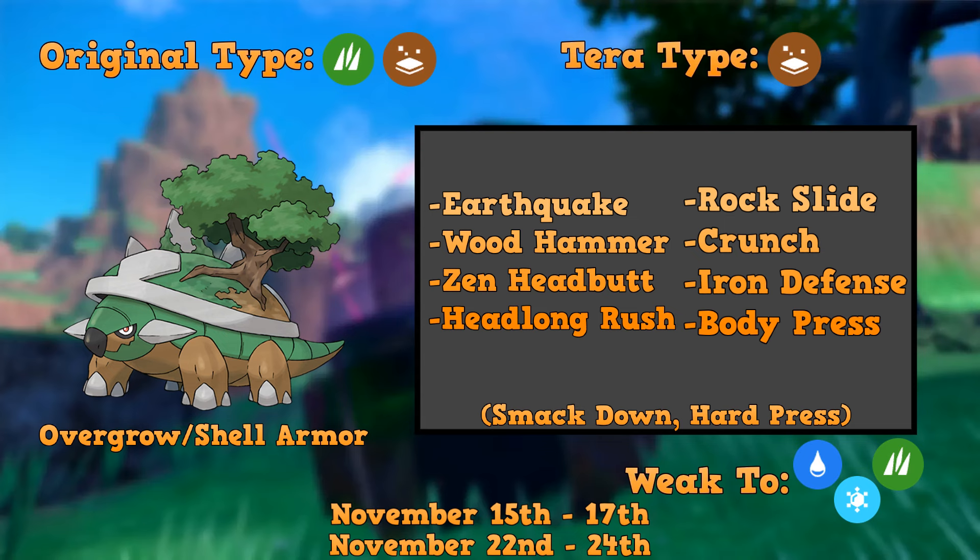Torterra gets the Overgrow ability as a Grass-type starter Pokémon, and its Hidden Ability — which is likely what it's going to run — is Shell Armor, which means it can't be critically hit. So don't bother pressing Focus Energy against this Pokémon, because it's most likely going to be running Shell Armor.